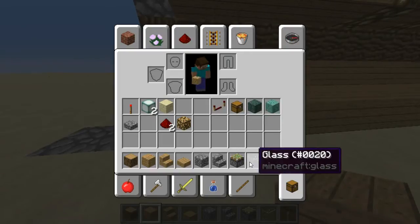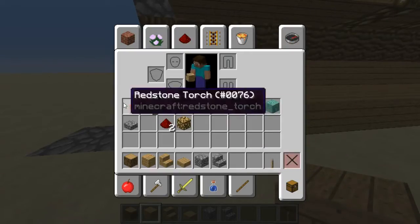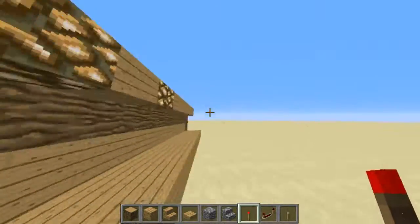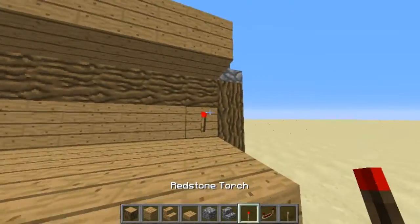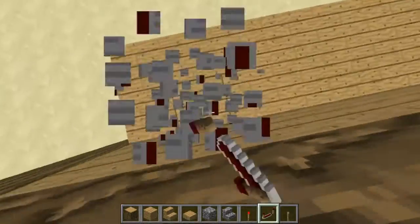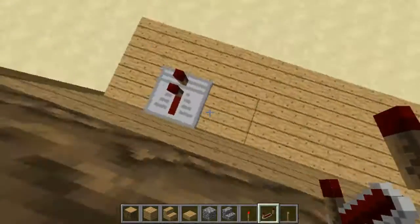Now, for this step, you're going to need redstone torches and redstone repeaters. On all the levers you want flicked, place a redstone torch on the block. And for the ones you don't want flicked, put on a repeater. Like that.